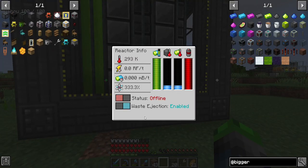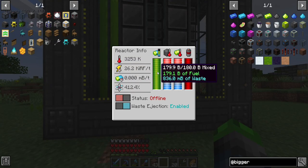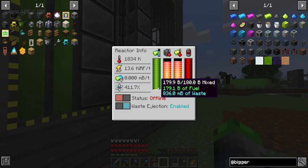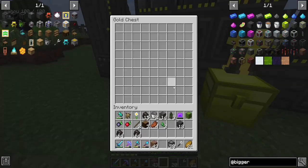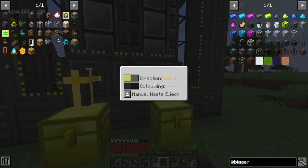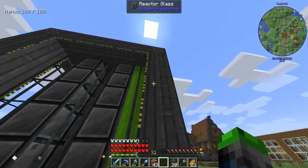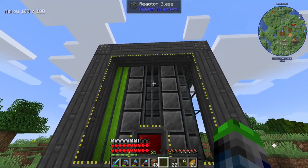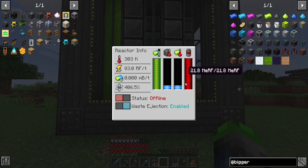Why are we only getting one rod filled up though? Why aren't we ejecting any waste? Do we have any waste over here? No. I guess we haven't generated that much. I wish you could see the amount that you had — I guess you can from the front, but it's only filled up one of these rods, which is weird. Unless they've changed something and you can't do that anymore. Anyway, we're still creating a bunch of power, so that is absolutely amazing.